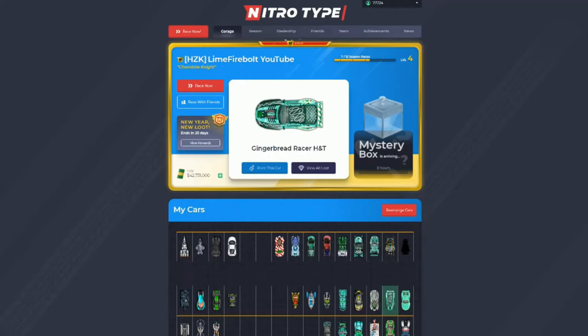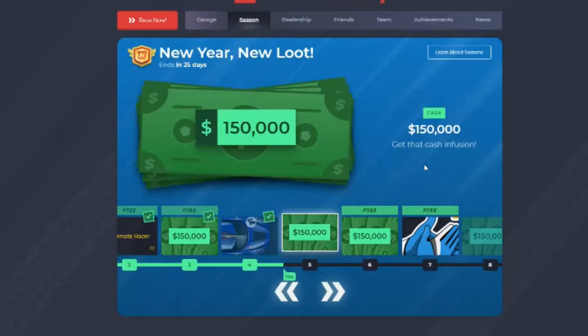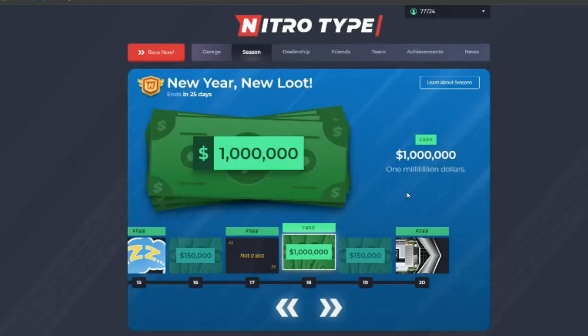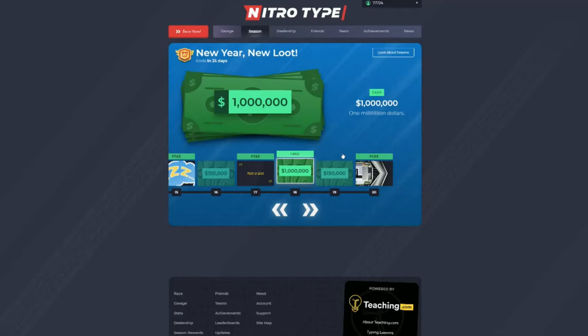So let's say you did 10 races a day — that's $20,000 a day, and in a week you've already made $140,000 just from racing, excluding any season rewards. In the season you can also make money: every 12 races you level up, you can make cash, and making it to level 18 gives you a ton of money — up to 1.6 million dollars from the season.